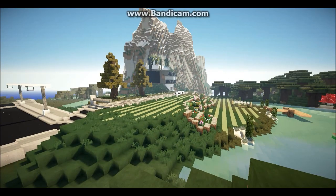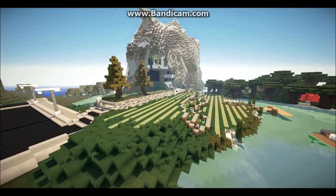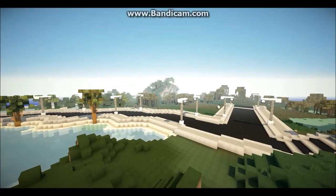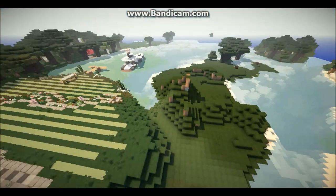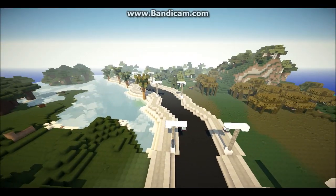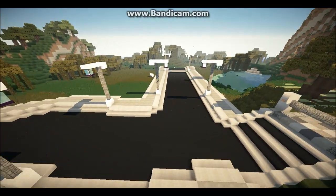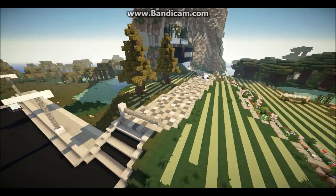This is the modern house, and one thing I want to say is the car and the yacht are from Corrales's server because I cannot build cars and yachts. This is the road — I'm going to have a modern house here and it's going to be on my new server called Riverton City, because there's going to be loads of rivers. So this is the road so far.